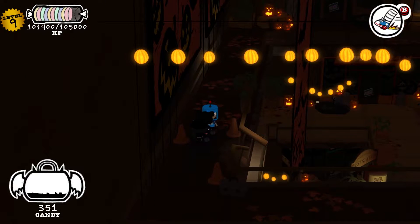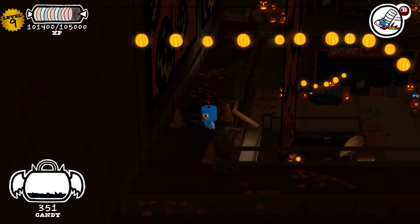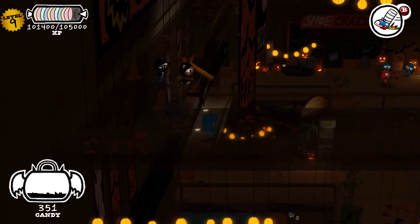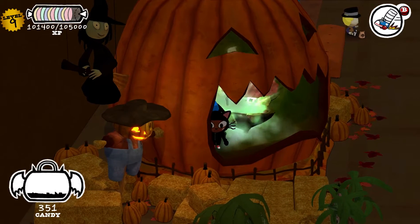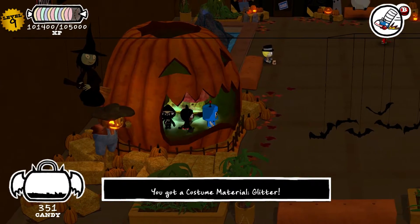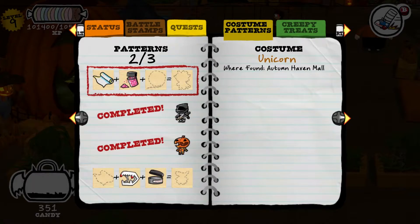So I finally figured out how to get the treasure chest that's in the pumpkin. You have to come up here — it's like two floors above it. There's this little area of railing and you can just fall down. So there you go. Is it the last part of the unicorn costume? There's a second. We need one more for that.